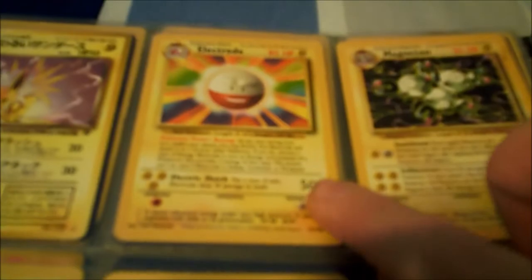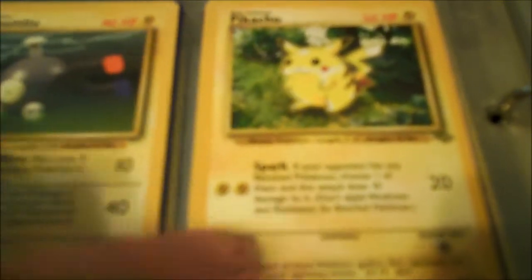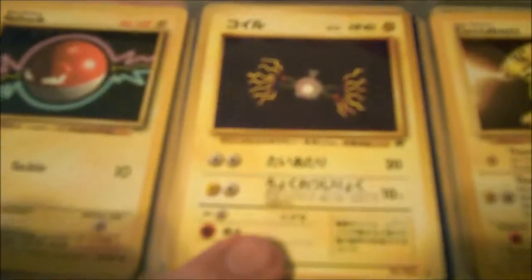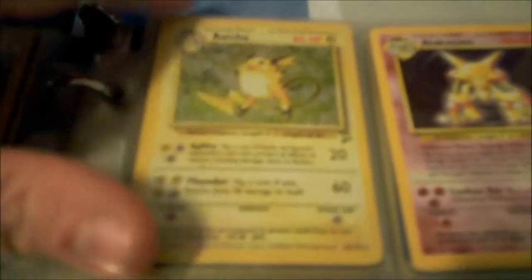We have a Dark Jolteon, a Non-Holographic Electrode, another Non-Holographic Magneton. We have a Holographic Fossil version of Zapdos — which I've heard is kind of hard to find. I actually traded that one for a bunch of stuff. Next we have Magnemite, Pikachu, Voltorb, a Japanese version of Rocket's Magnemite, an Electabuzz, and a second base set Holographic Raichu.